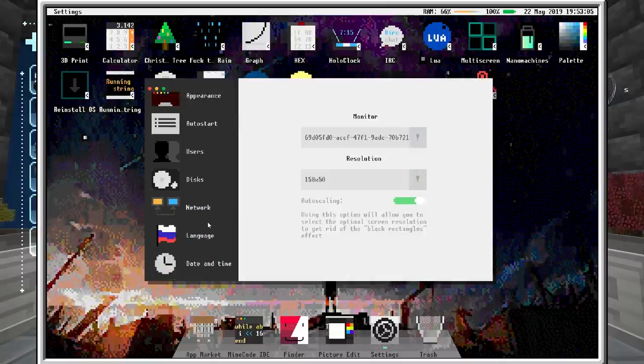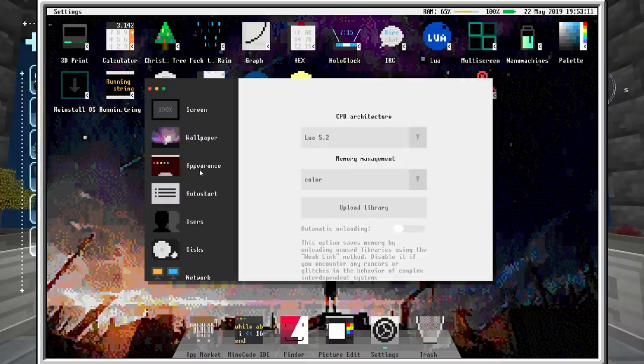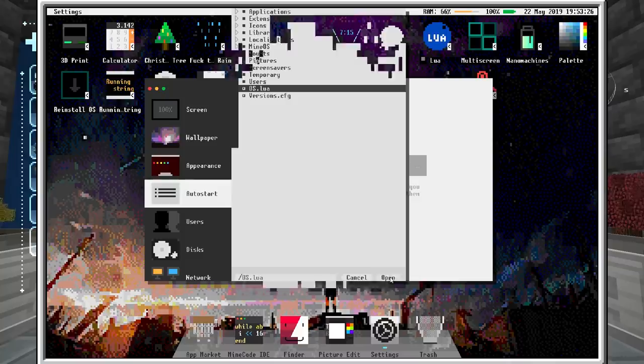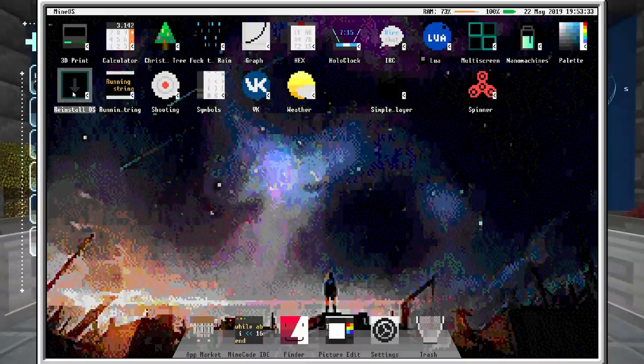We can go into System — I can't remember exactly where it was. I remember seeing Auto Start; I think it takes us to the script for Auto Start which is under Base and under os.lua. Anyway, what we can do is just hit Reinstall OS.